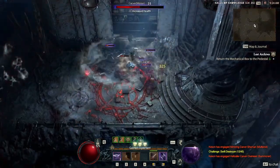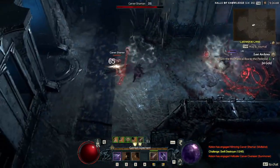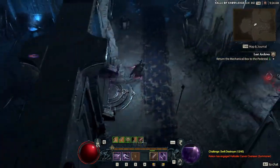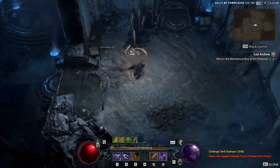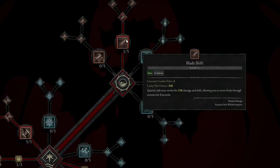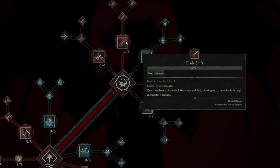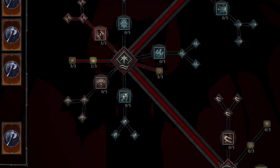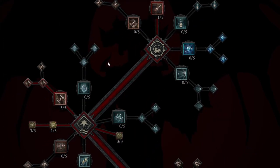Before we get too much farther into this video, make sure to like the video, subscribe to the channel, and turn notifications on so you guys can learn more about Diablo 4 and all of the different build varieties out there. To start us off with the skills, we are going to take Blade Shift. You're going to quickly stab your victim for 15% damage and shift, allowing you to move freely through enemies for 3 seconds, making sure we don't get stuck in crazy mobs in some of these bigger and harder areas. We're just taking 1 point of Blade Shift.